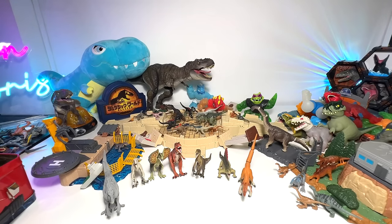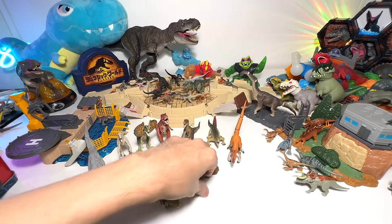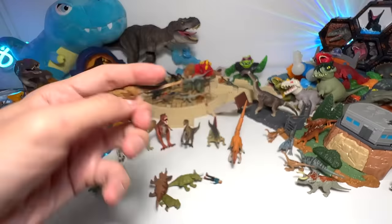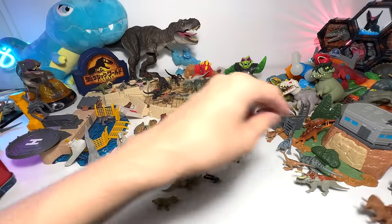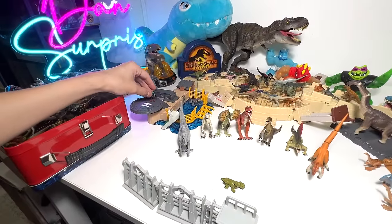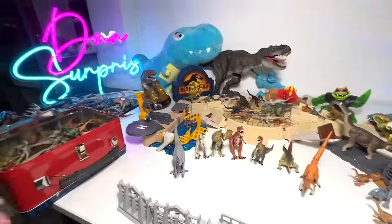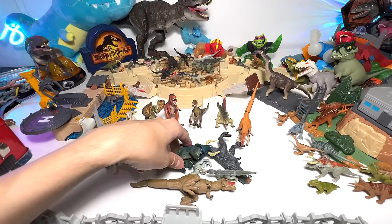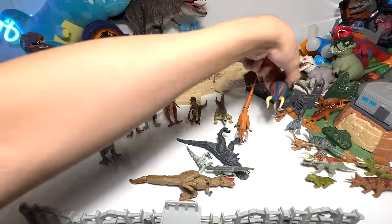Now let's take a look at more minifigures. We have the Nasutoceratops right here — a beautiful figure. We have the Albertosaurus, which is quite a new figure that has been added recently. Pachycephalosaurus — considered an older figure. Triceratops right here, and here's another Triceratops. We have Dr. Ellie Sattler — I'm going to put her right at the helipad. And a Lystrosaurus — all the herbivores over here. Let's get a handful of Takara Tomy figures. We have Nasutoceratops again — same species, different color.